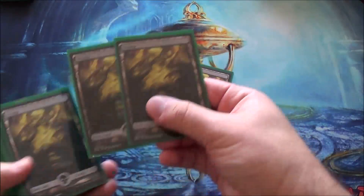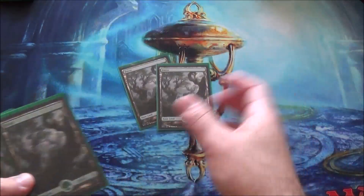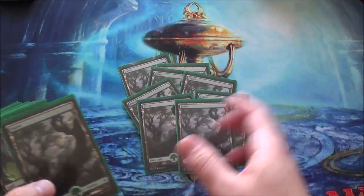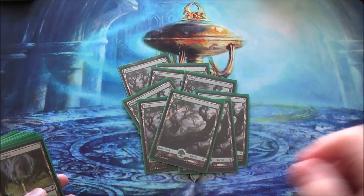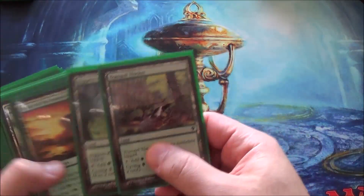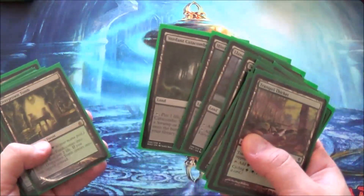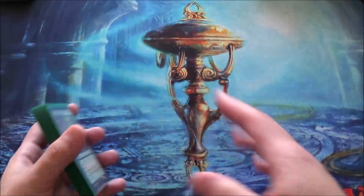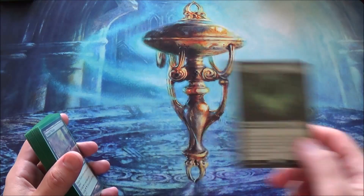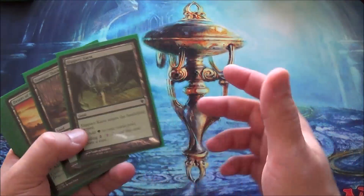We're going to start with lands, like I usually do. Got eight swamps and nine forests. I'm playing a lot of cycle lands, and the reason being I only play on-color fetches — so I only have the one on-color fetch. You need lands in your graveyard to trigger Delirium, so the cycle lands actually have a useful effect here. Also, cycle lands are just good — you draw a card off a land.